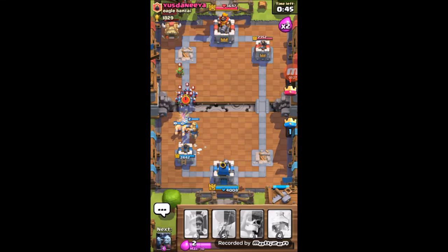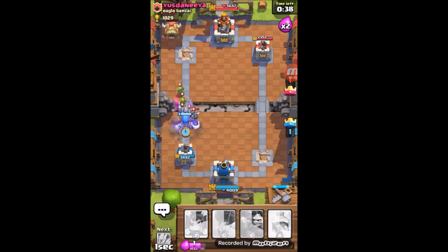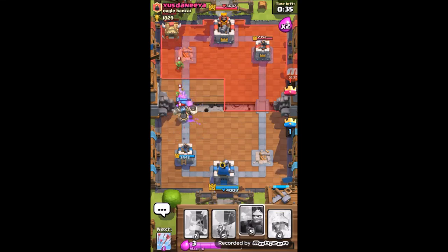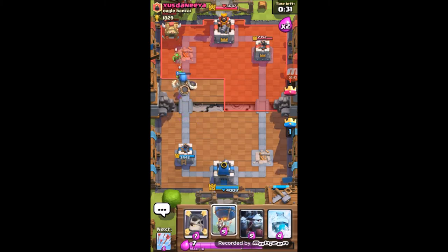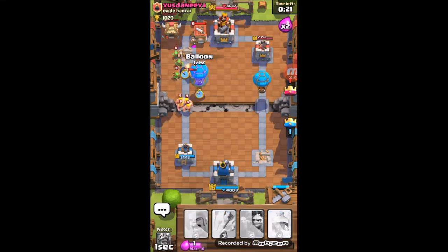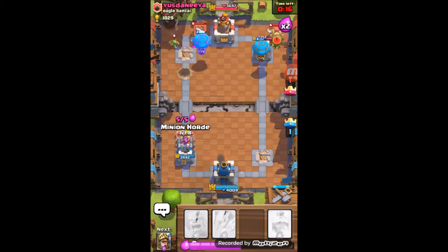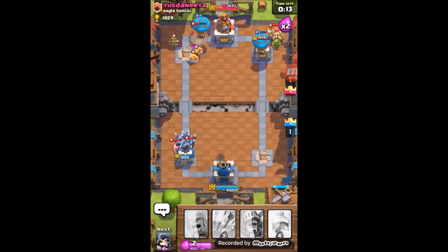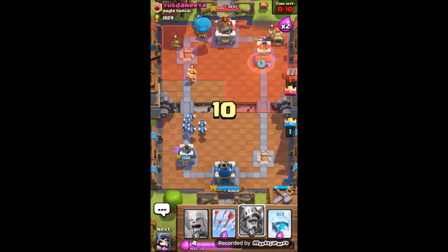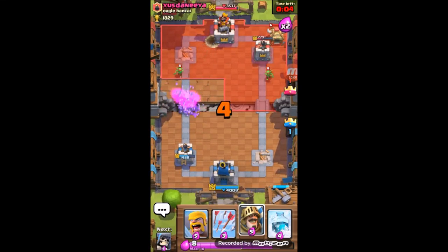So this is how you defend against this push - you put this in and the bomb destroys everything in its way. There's one more idea I have but I'm not really sure about it. We're gonna put this in and go one hit, two hits. He doesn't have fireball, which means I can do my push.